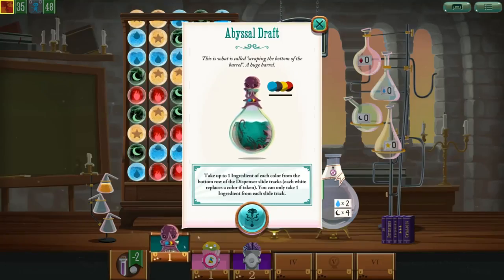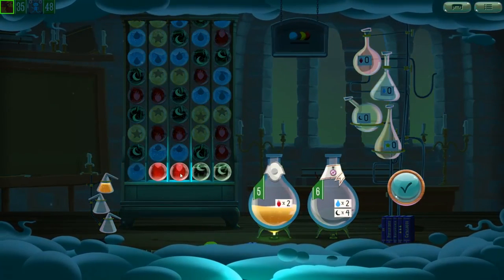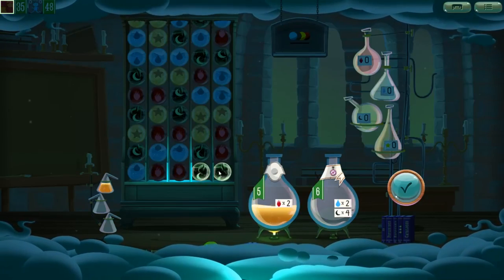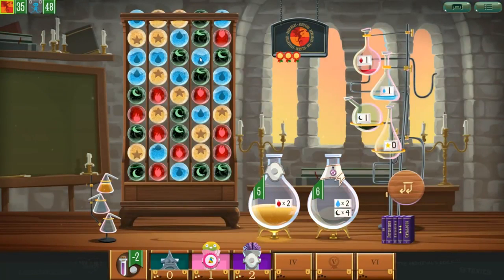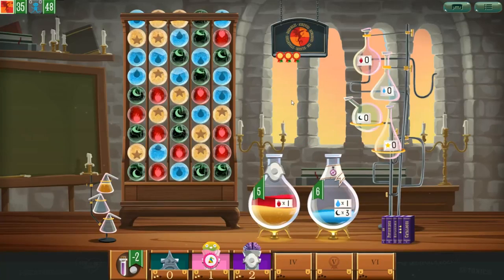Potion Explosion — interesting that they didn't include the DLC for this title, but the base game is serviceable enough. You get a list of potions and their ingredients along with their special effects. You choose ingredients from the dispenser board and everything in the row above slides down. If matching elements touch, there's an explosion — but you still get the ingredients, so explosions are a good thing, unless your storage tanks are full. You'll need to choose carefully what potion to craft, use its power, and move on. It's quite a good game in 1v1 or even solo, and easily takes the slot for my third favorite game in this bundle.